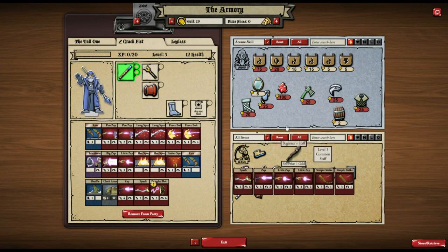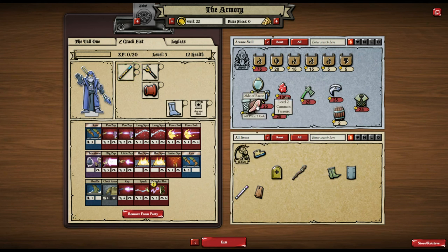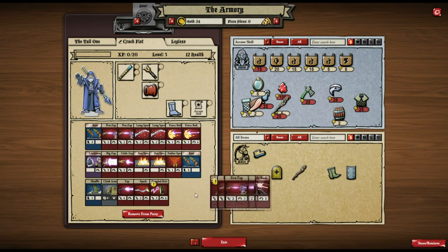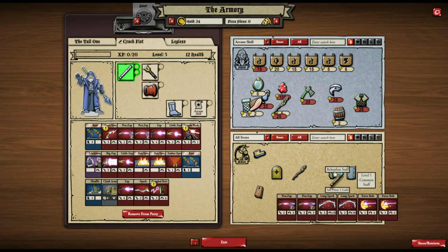Beginner's Staff I'm selling — that's something I started with. Staff of Flames: I don't like Ember Barrage because it can hurt your own people. Violent Staff has Hard to Block — rolling to block this card — three damage, and Penetrating Zaps which ignore armor when applying damage unless the armor prevents all damage. That's pretty good so I'm going to swap that in and sell my old staff.